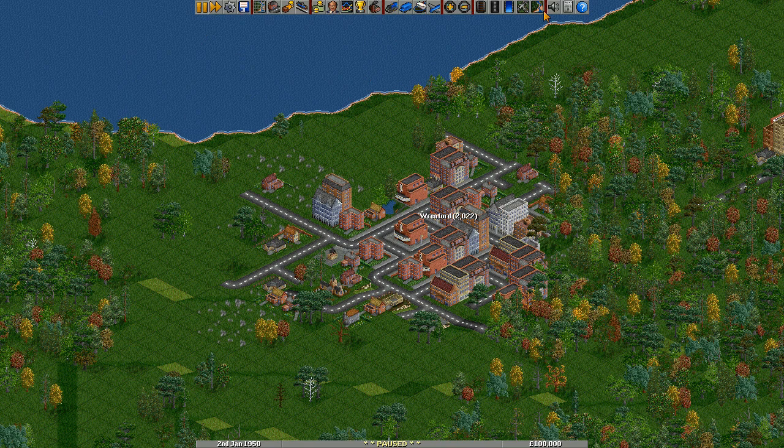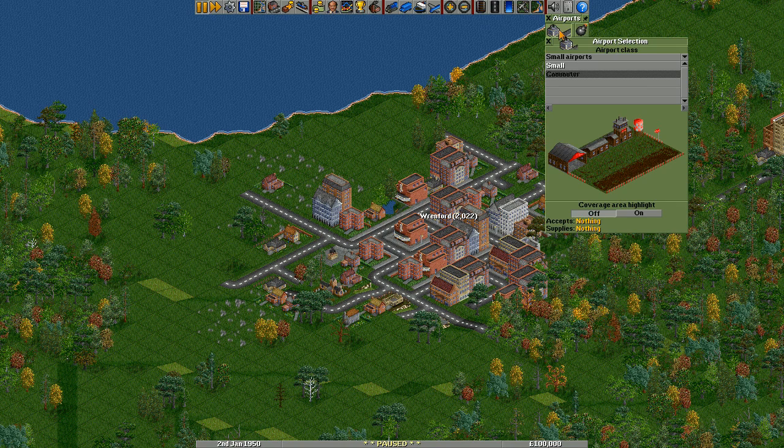Across the top here you've got various different options, but these last ones here are your different vehicle options and these are your different construction options — trains, roads, sea and planes. We want the airports for now, so we click that and open it up.